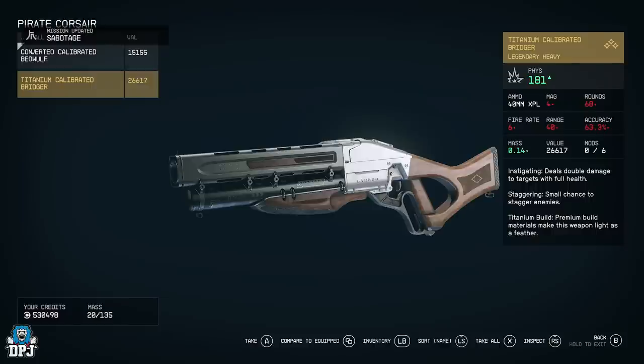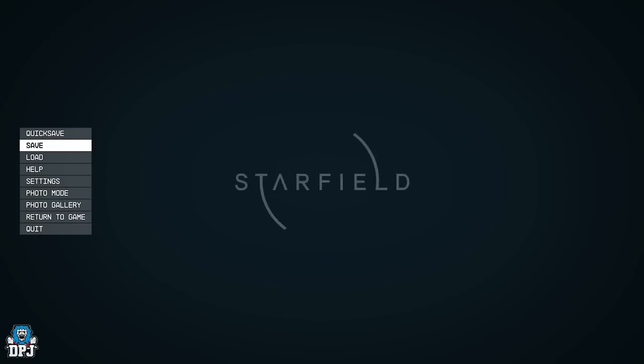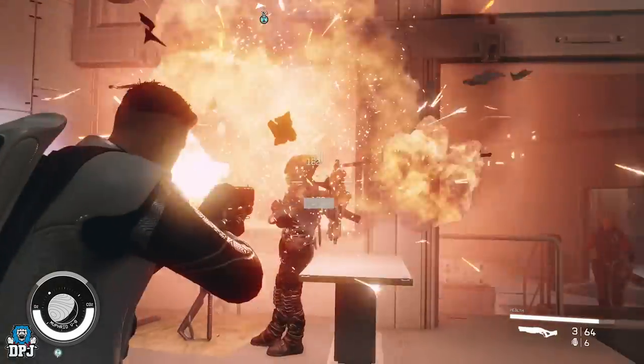I got the Titanium Calibrated Bridger — a legendary heavy shotgun. Its perks are: Instigating (deals double damage to targets with full health), Staggering (small chance to stagger enemies), and Titanium Build (premium materials make the weapon light as a feather, so the mass is way down). This is a near-perfect roll in my opinion, so I'm going to save the game and go show it off.